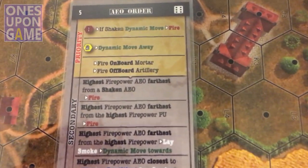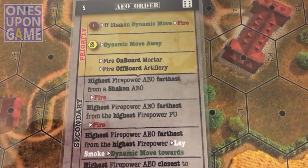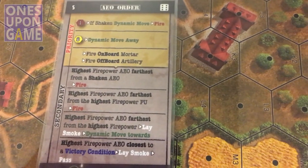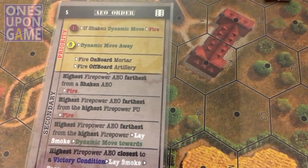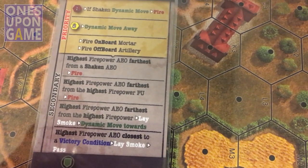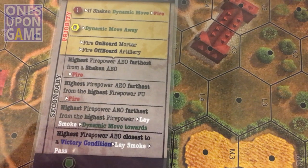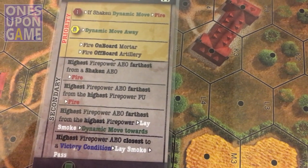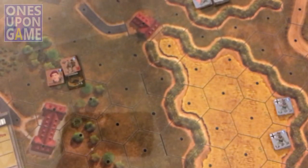Highest firepower AEO, farthest from a shaken AEO — now that's interesting. There's no shaken AEOs. So: highest firepower AEO, farthest from the highest firepower player unit. All right, so who's spotted here? Let's see — I think a lot of these guys are now spotted.